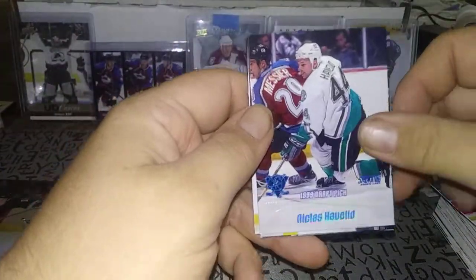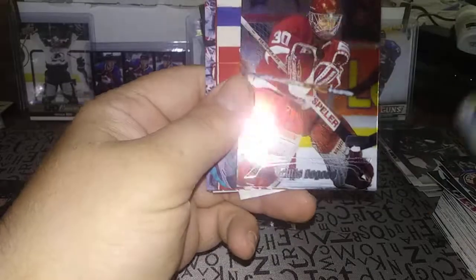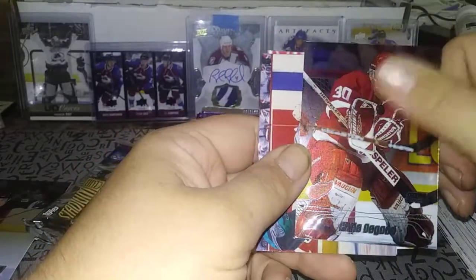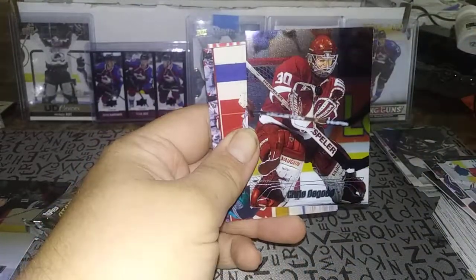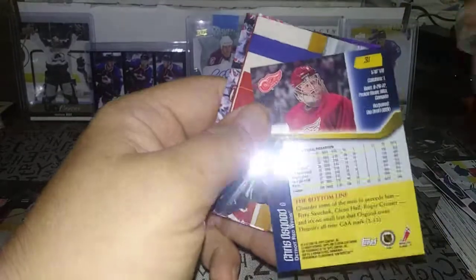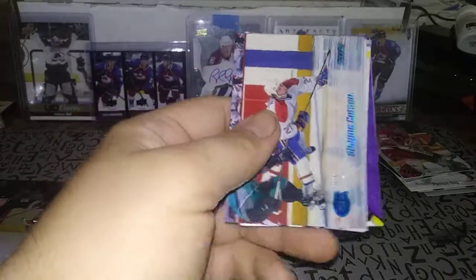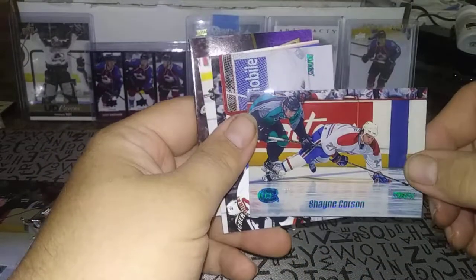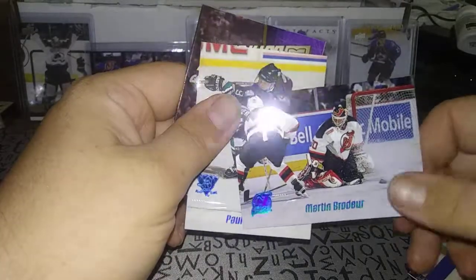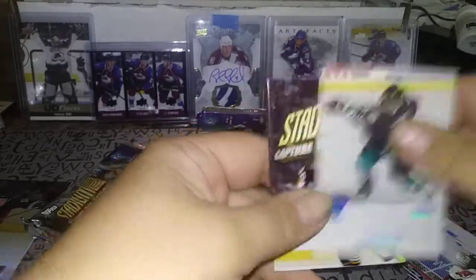Nicklas Havlat rookie — pretty nice. Daniel Alfredsson. Here's a Chris Osgood chrome parallel — not the refractor, but still really nice. These have a silver finish to the card. Shane Corson on Montreal, Marty Brodeur — that's a really nice shot. Marty Brodeur, and Paul Koivu on the follow-through on his shot. Wow.